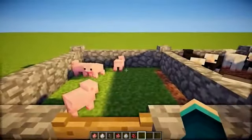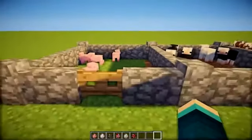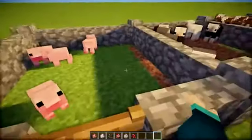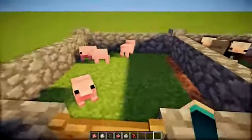So the mobs that it works with are the pig, the sheep, the cow, the chicken, the wolf, and the mooshroom. Sadly, nothing to do with horses. The horses still have the same old model for the baby animals.